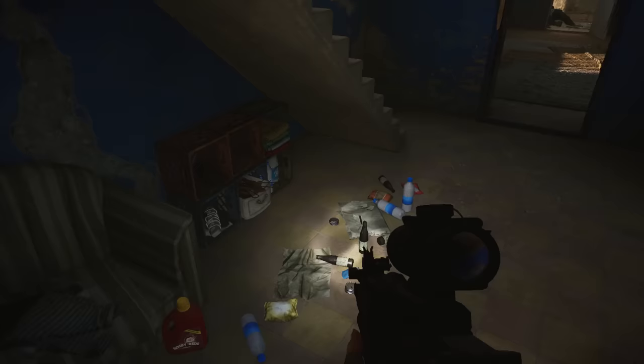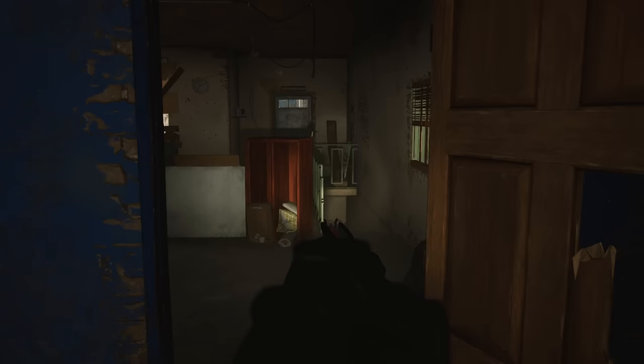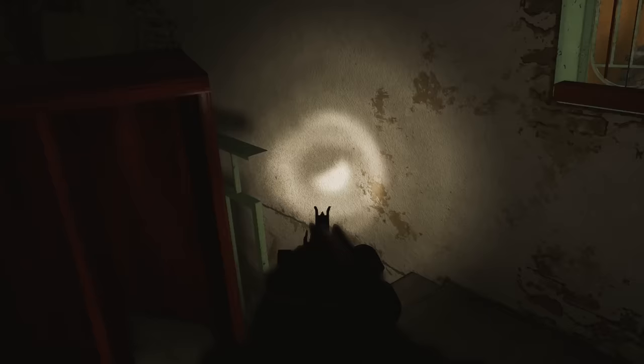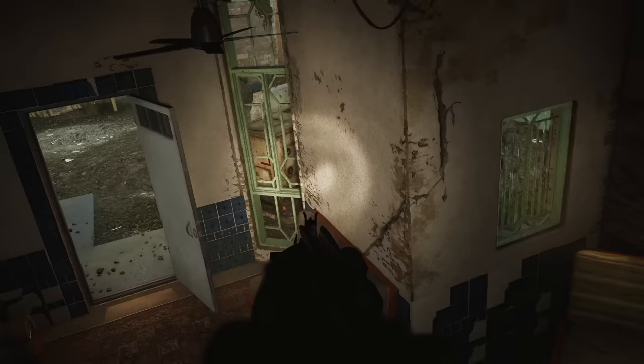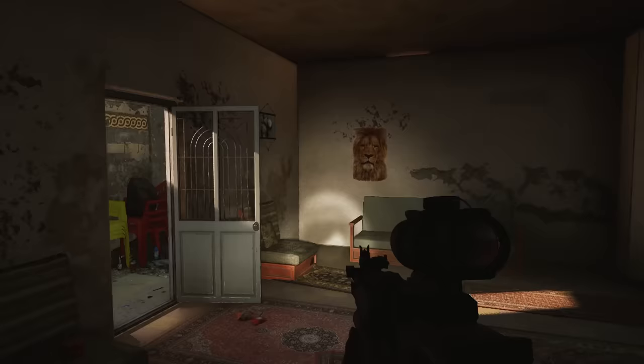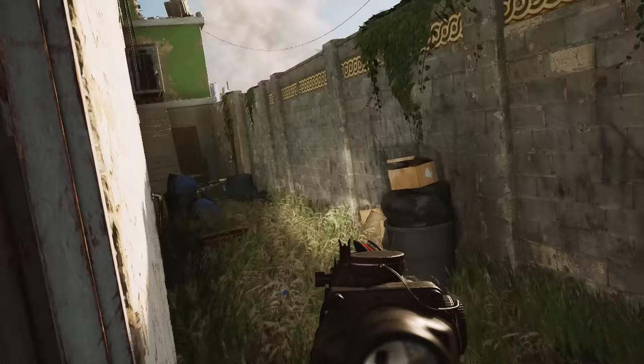Look at the detail there — there's some sunglasses. Some of the accounts I've read from Fallujah were that you'd clear 20 houses and they'd be empty, maybe one with civilians. Then you clear one house and it has 15 heavily armed insurgents who have prepared a multi-step plan of how they're going to kill you. Those door breach animations are a bit like Escape from Tarkov's breach animation where you're locked in — I'd like more flexibility when kicking doors, maybe an animation where I can still move around.